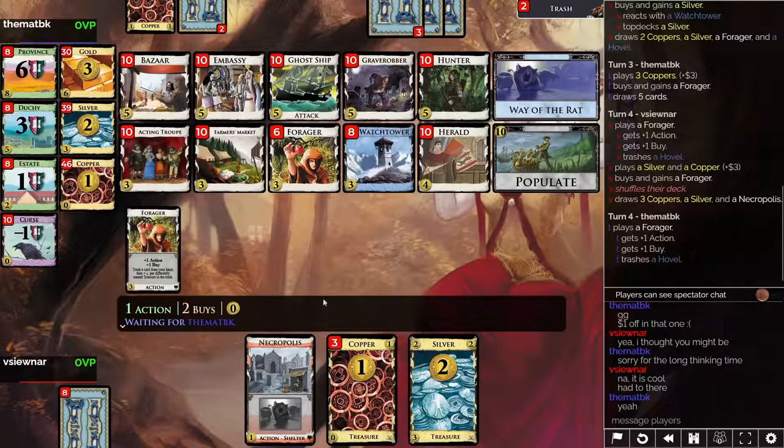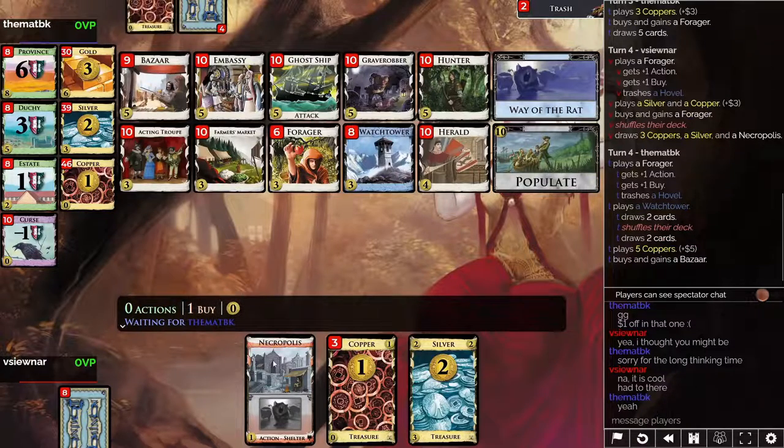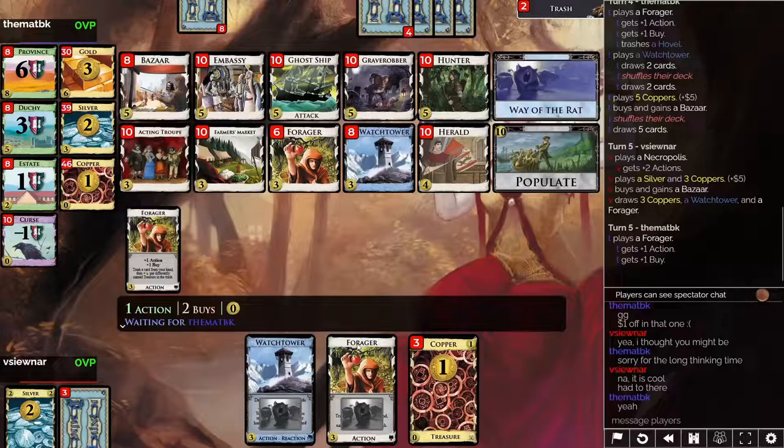We both get an extra forager on our first shuffle. Forager watchtower draw — my opponent gets the five, could go ghost ship, goes for bazaar instead. I get five, could go ghost ship. Ghost ship is a good card, but watchtower basically nullifies the ghost ship attack. So I get a bazaar instead. The bazaar also is money — it's a coin. We need coins to get to populate, please remember.